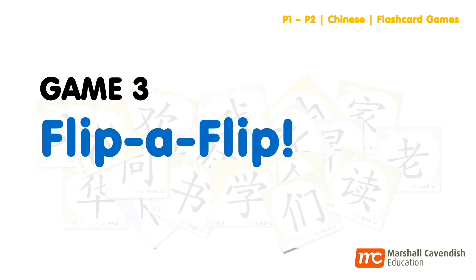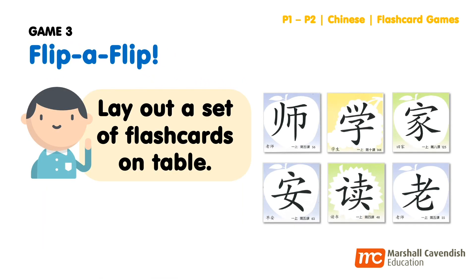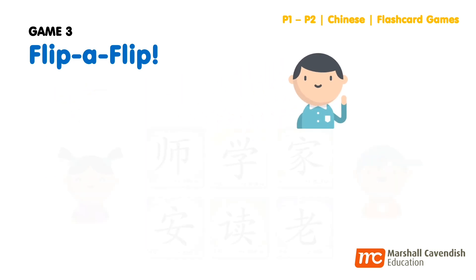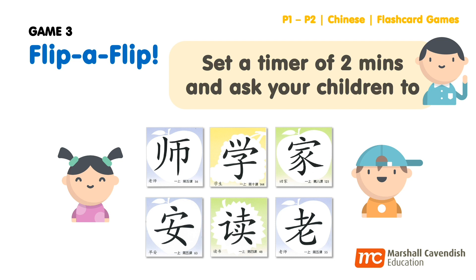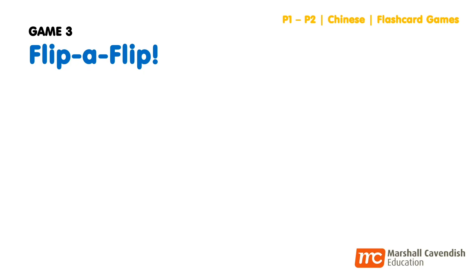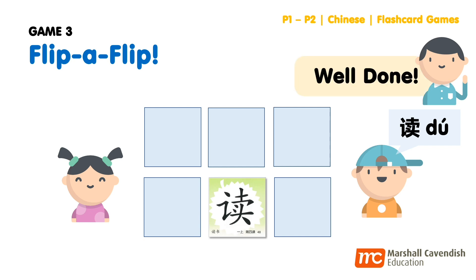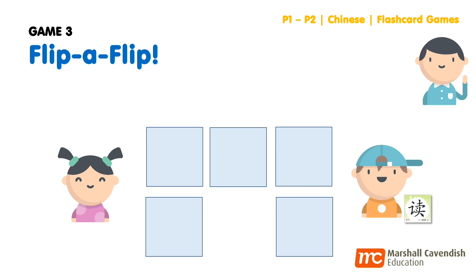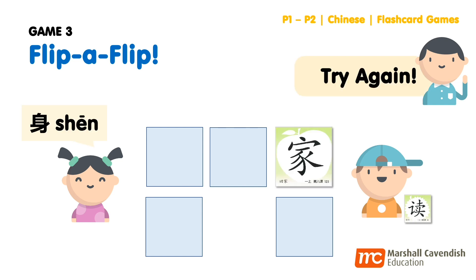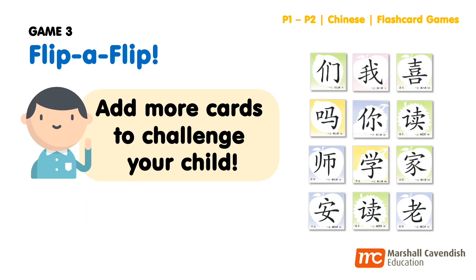Lastly, the third game that we are playing is Flip a Flip. Let's go! First, choose and lay out a set of six flashcards on the table. Set a timer of two minutes and ask your children to remember the positions of the characters. When time is up, flip the cards over. Now, players will have to take turns to shout out a character and open the correct card. If your child picks the wrong card, just simply try again. The player with the most number of cards wins. To challenge your kids, simply add more cards to this game. This game not only helps them to recognize the words but also trains their memory.